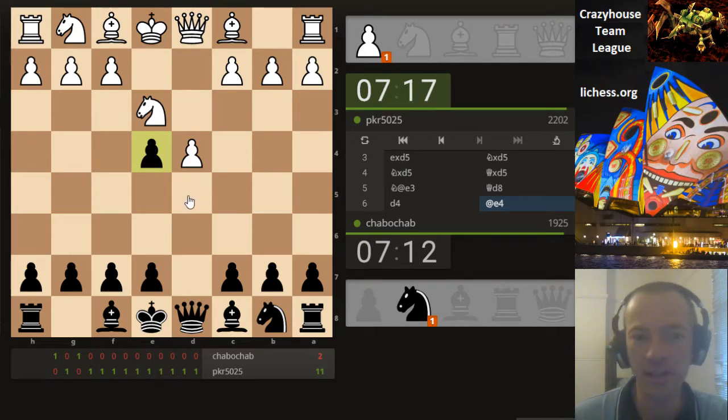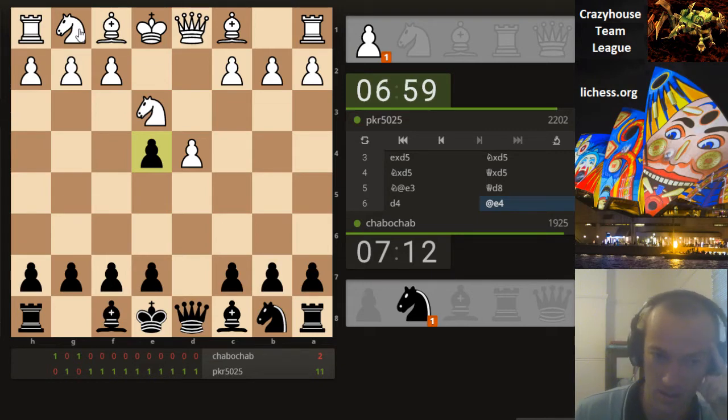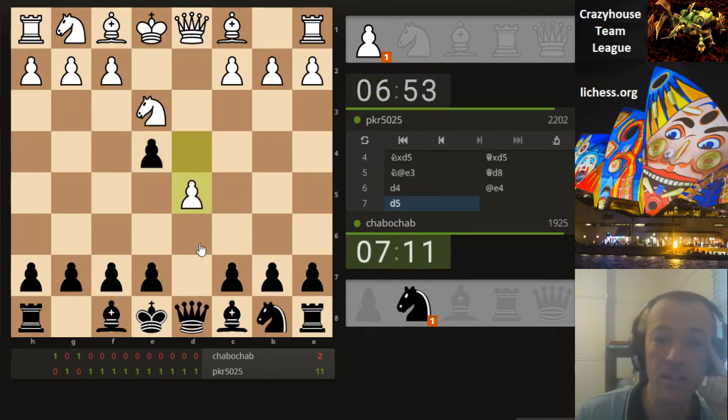So here we have an early knight exchange, queen comes back, and pawn e4 seems to be the first move I'm unfamiliar with. I assume the idea is just to stop knight f3 or to make it a little bit awkward to develop the knight on f3. So perhaps in this case the bishop should come out first — bishop c4 seems quite reasonable, thinking about knocking the bishop away with knight d6 and then developing via g6, bishop g7, going for an early d5 push.